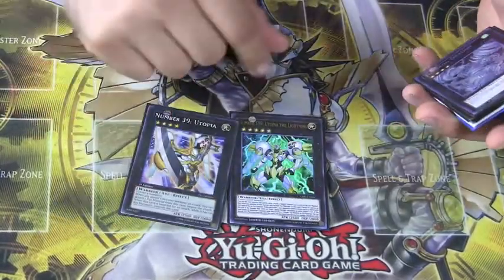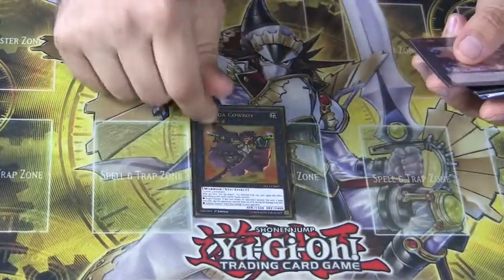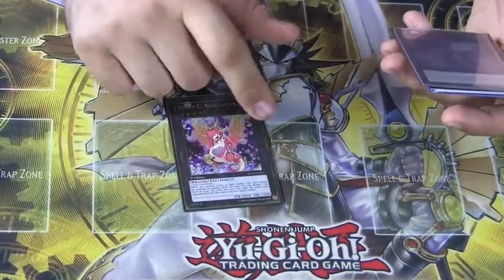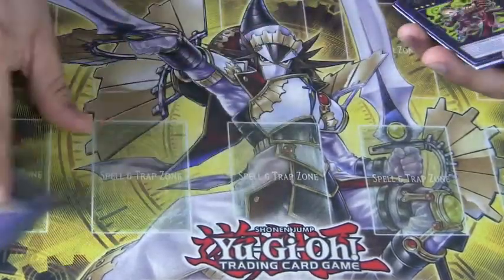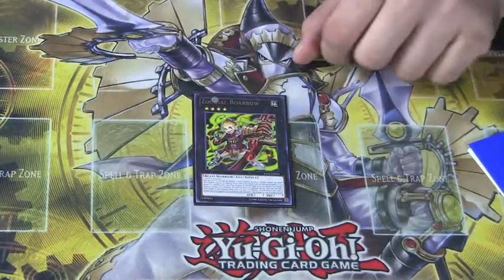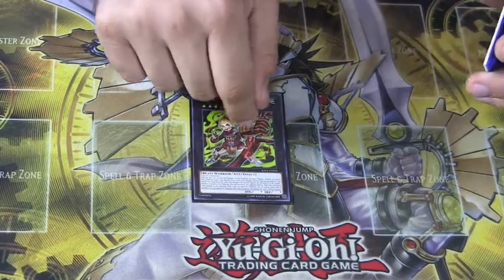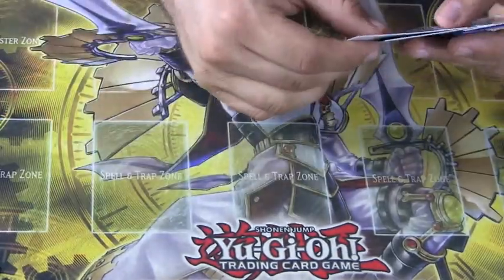Utopia and Utopia Lightning for extra attack power. Tornado Dragon for back row. Gagaga Cowboy for going for game — no one expects it anymore. Heartland Draco is nice since you'll have plenty of face-up spell cards to poke with. Number 101 is always good — my personal favorite. One Zoodiac Boarbow: there have been several times where just attacking for game with Boarbow is nice enough. You could swap in Exciton Knight, but it's nice to have the option. Zoodiac may be dead, but they still have Boarbow.